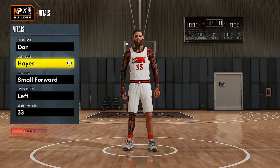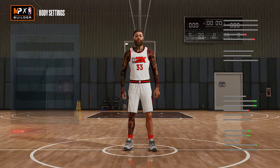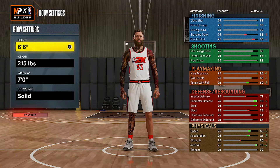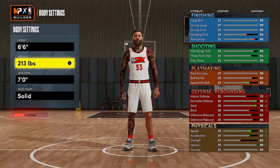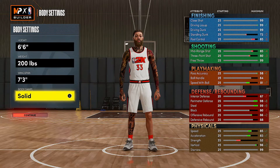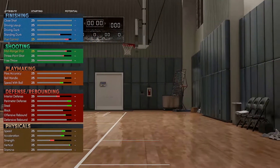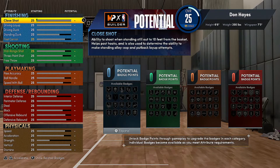I'm gonna show y'all how I made this character. Smile forward, left-handed, long leaf 33 — y'all already know the jersey number if y'all seen my other video. We're gonna go height 6'6" for sure, down to 200 pounds with a 73 wingspan. Body shape doesn't really matter — I usually do slight, compact, or defined. I'm gonna go compact so you look like Kevin Durant.